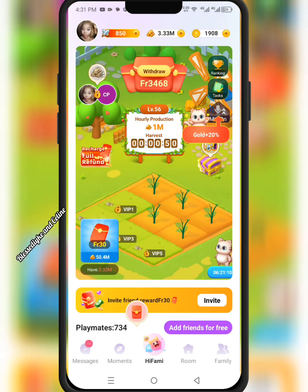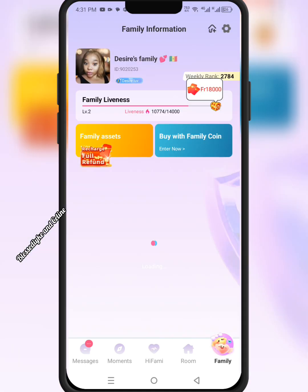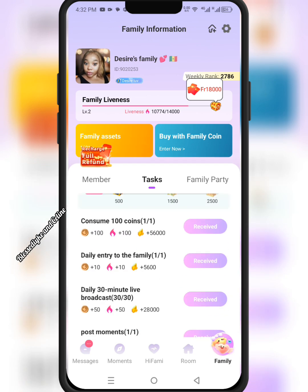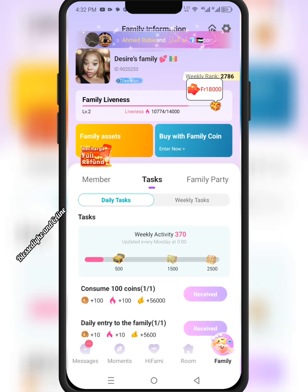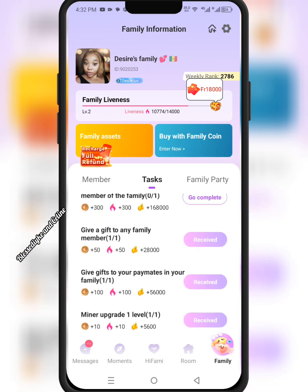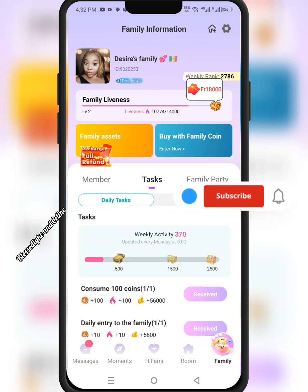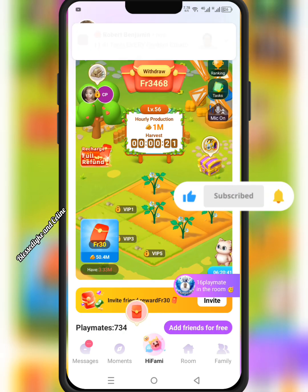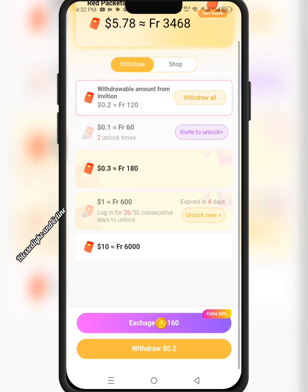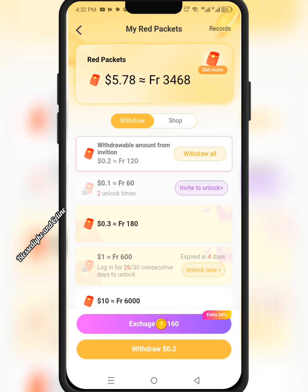It's only two places you need to perform tasks — here and in your family. Perform your tasks here, come to your family, perform your tasks, come back and claim your reward. This app is very simple to navigate — once you have your WiFi or data, you're good to go. The withdrawal method is PayPal. Once you have PayPal and your ten-dollar maximum, you can tap withdraw and withdraw your money.